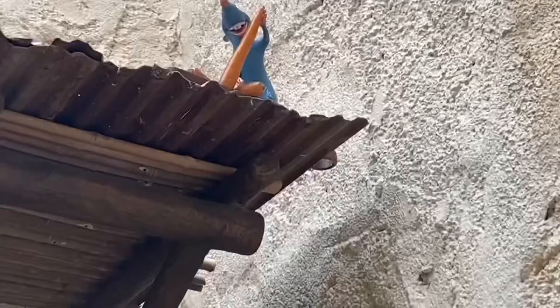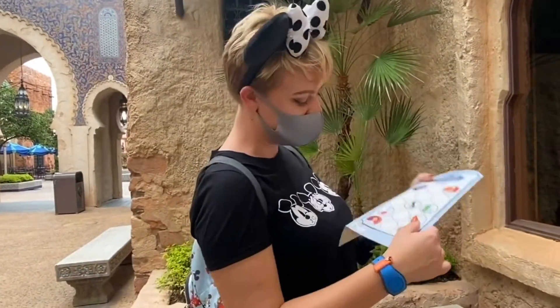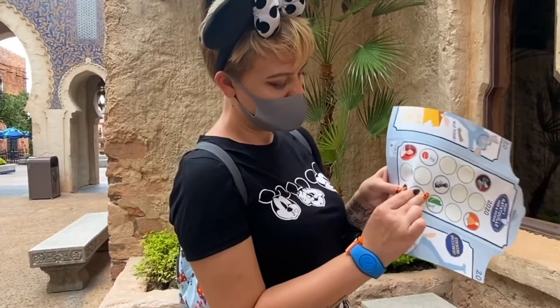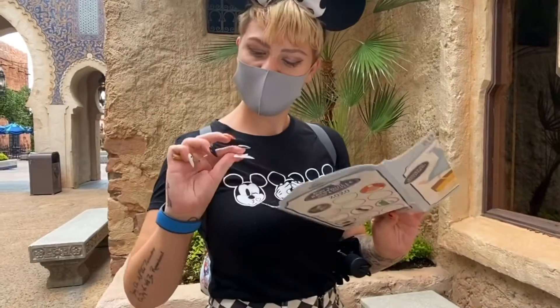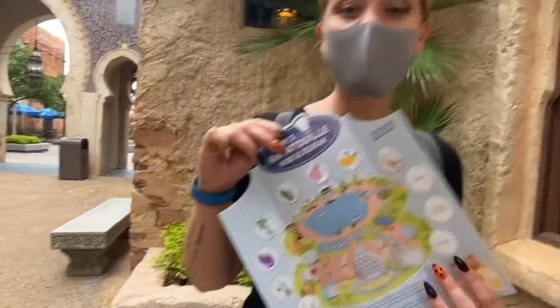Now we're moving on to Morocco. We found the next Remy here in the Morocco pavilion — he's right up there with his little carrot. So we're going to go ahead and find the carrot sticker and put it right here on the map. Only three countries left to go.